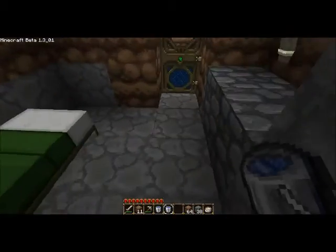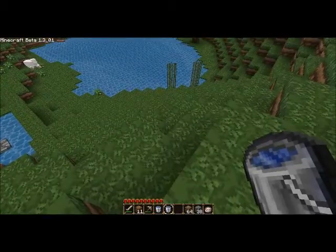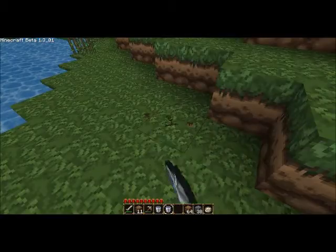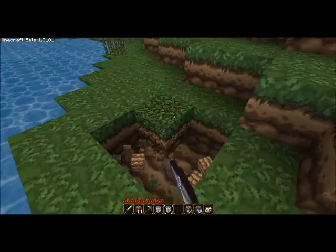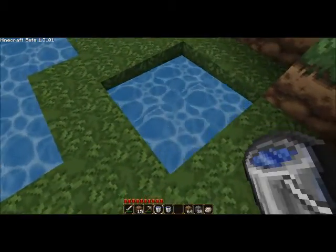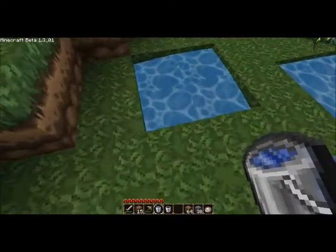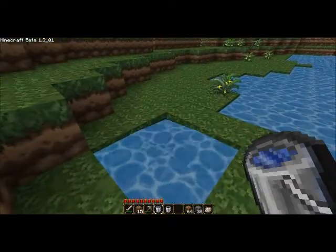You'll need two buckets of water. Then dig a two by two square. What you're going to want to do is find one corner and put water in. Then go to the opposite corner — where the water is flowing to — and put it there. And now you'll have infinite water no matter what.